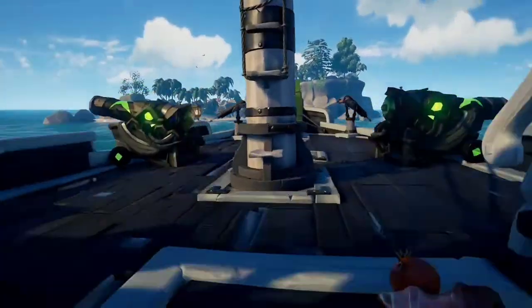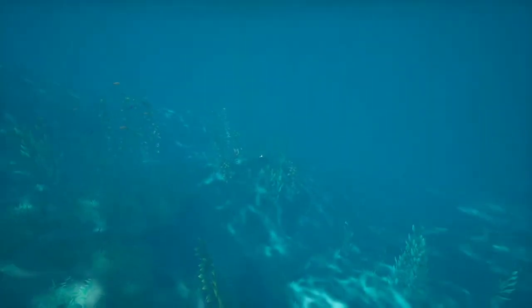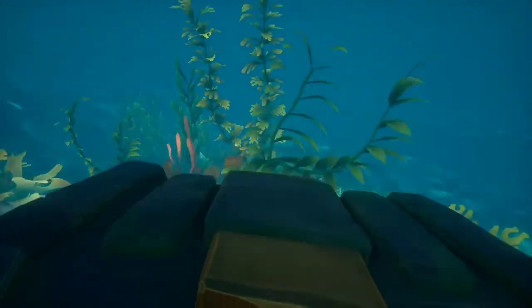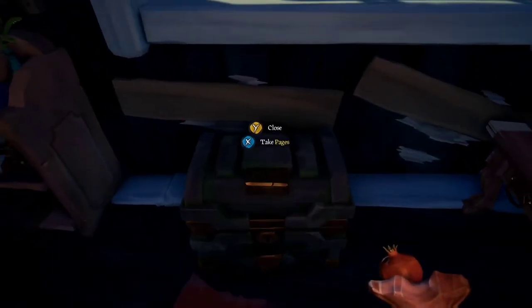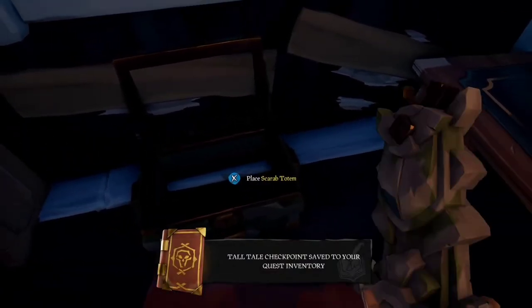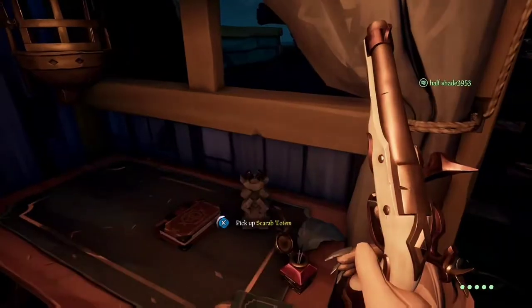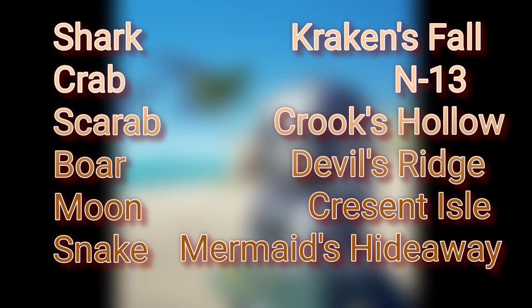In my case, it took me to the northern part of Lookout Point. All you really need to do is go into the water and look for a chest, usually hidden within some deep weeds. Open up the chest and pull out the totem. The possible totems are the shark, the crab, the scarab, the boar, the moon, and forgive me for not having footage of the snake — I tried multiple times to get the snake totem and it just never appeared. Pause the video and take a screenshot for future reference.